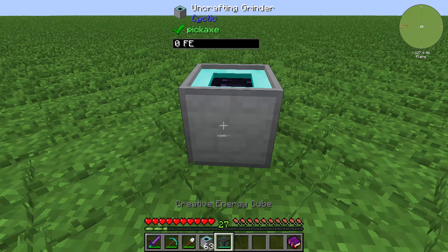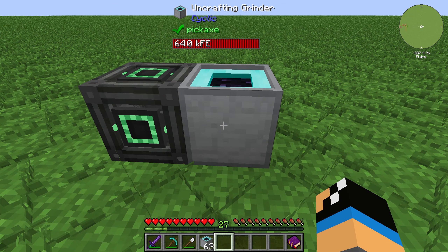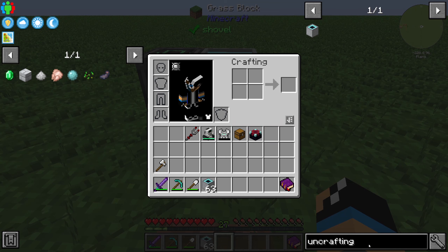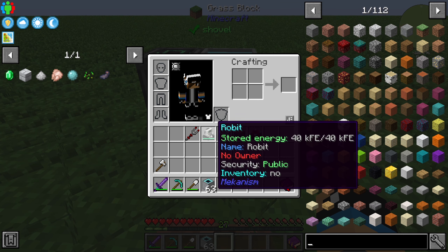The Uncrafting Grinder needs some energy, so you need to power it up. We can set up the redstone mode to always on.